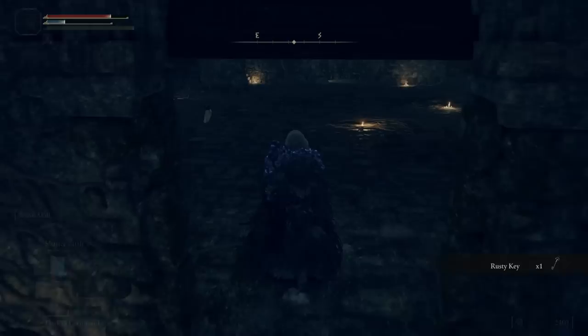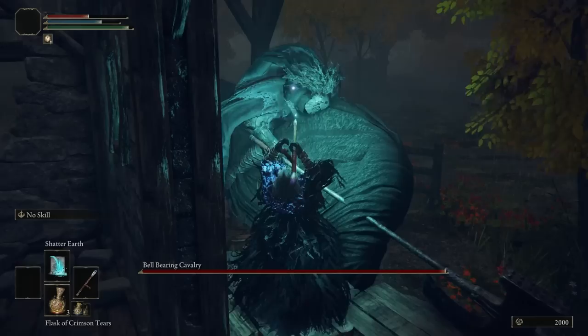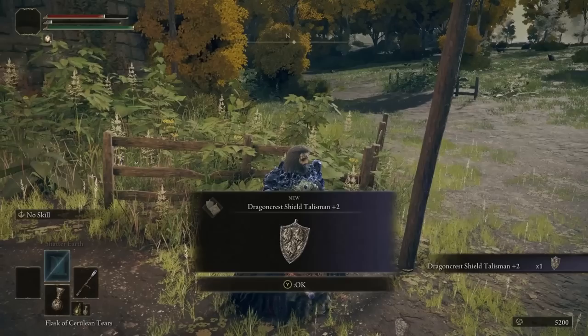I also killed a couple of Tibia Mariners that had nothing useful, and went to kill Bernal so I don't have to buy any of his crafting items, which spawned the Bellbearing Hunter — turned out to be a Dark Knight, and oh god I forgot about these guys. They move around a ton, so it's extremely difficult to get a spell off on them, so I decide to leave him and come back a little later. One of the Mariners was posted up outside of Kali's church, and I noticed I forgot to pick up the item in front of the church, which just so happened to be the Dragoncrest Shield Talisman plus two. That'll come in handy.